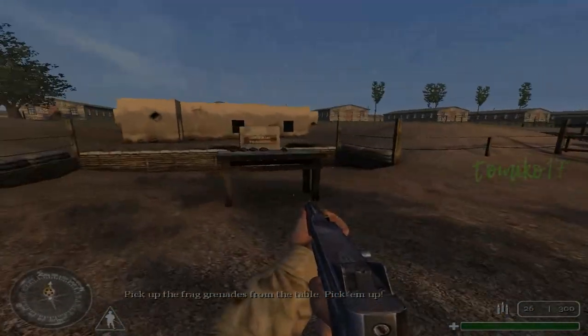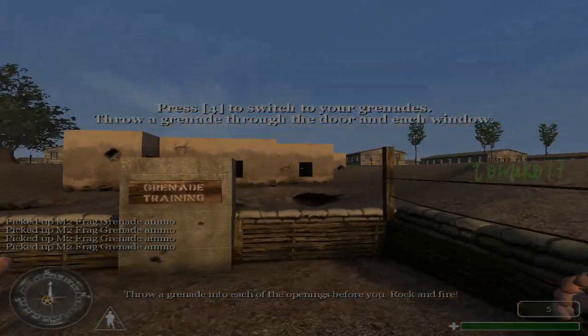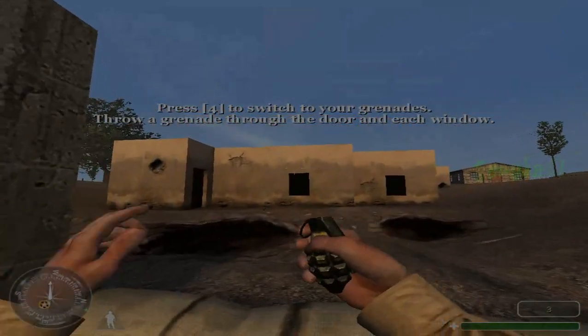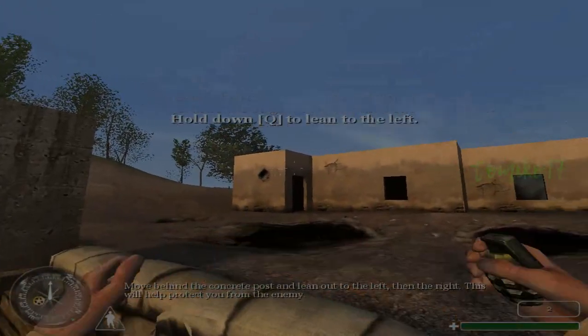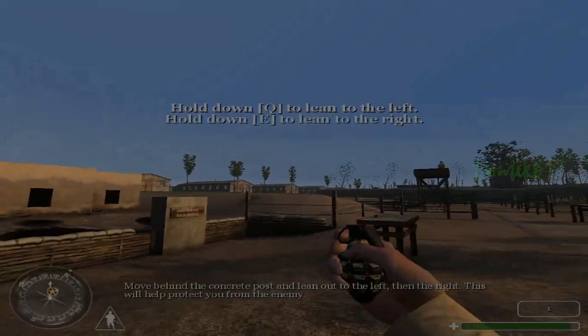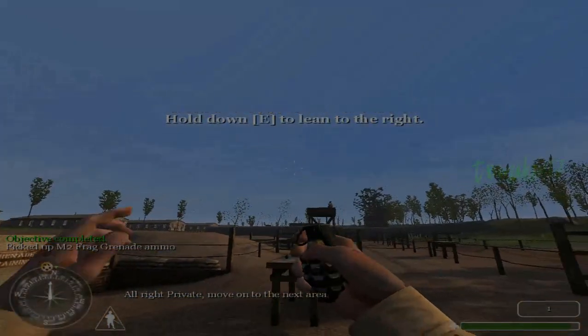Pick up the frag grenades at the table. Throw a grenade into each of the openings before you. Move behind cover — lean out to the left and the right. This will help you engage the enemy. All right, Private, move on to the next area.